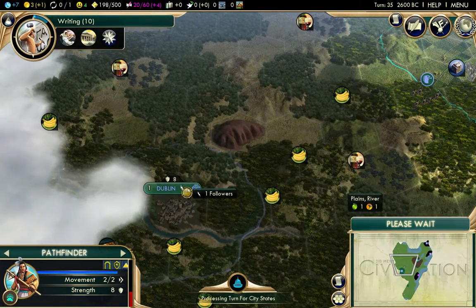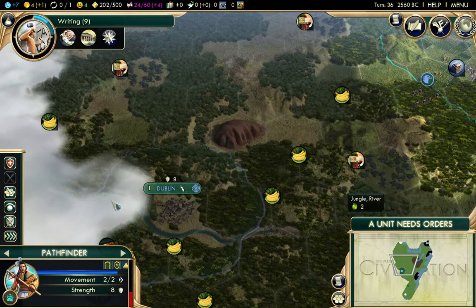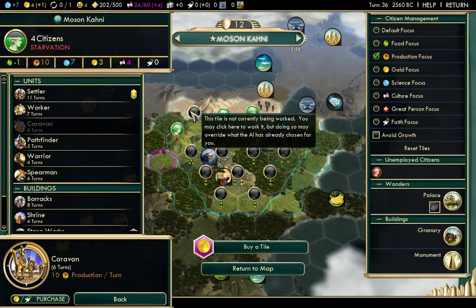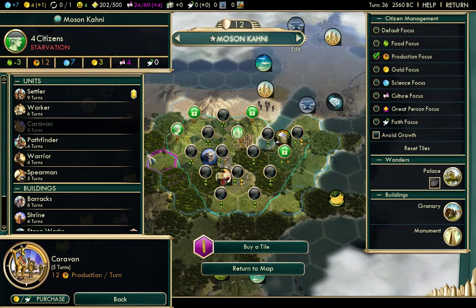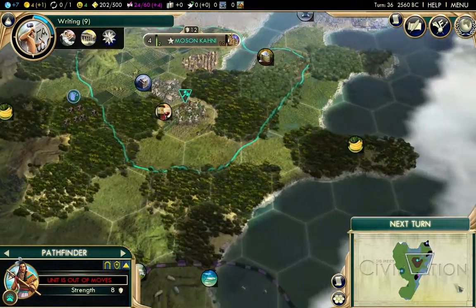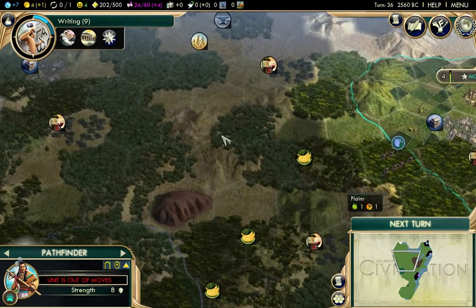The Celts have founded Dublin up there. One, two — we can't fit a city right there. We're going to have to found a city right there which would still give us access to the wine. It's going to constrict our growth down here a bit, but we need to get a city out there really quick so they don't expand over it. With 10 production we can get a settler down to nine turns.